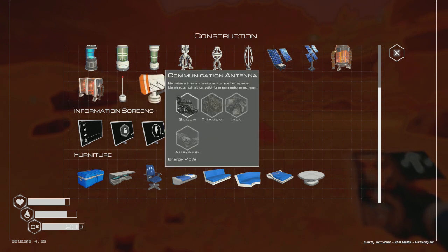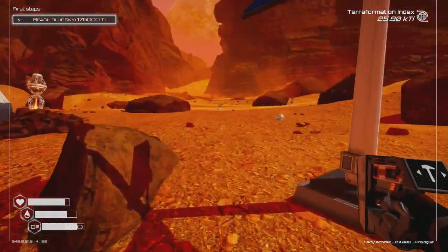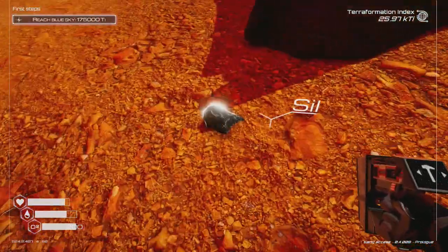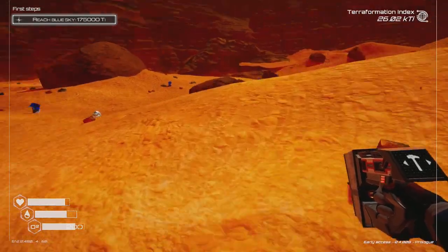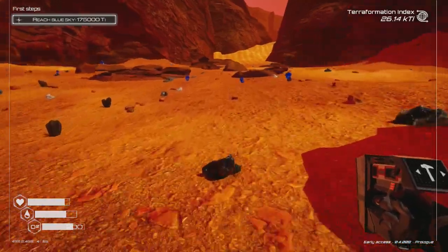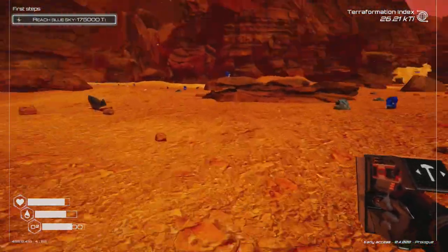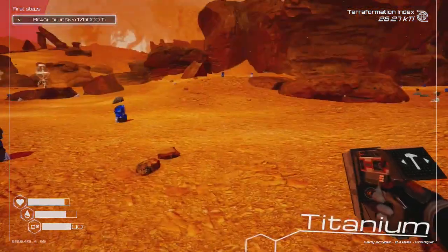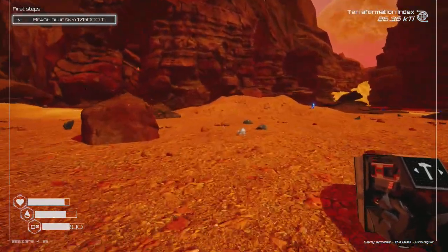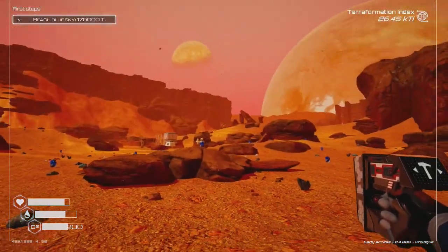We do have solar panel level two. To get the communications antenna I need titanium, iron, and aluminum. Aluminum is not in this area, but titanium and iron are here. I'll take the iron right now, and titanium is easy to find. I just need aluminum, which is going to be harder to find.